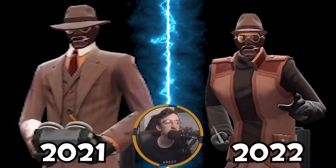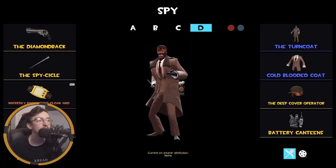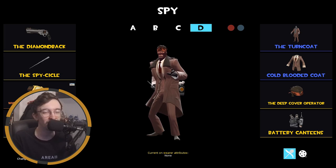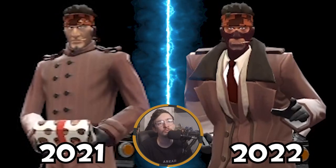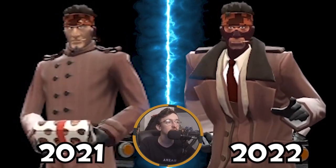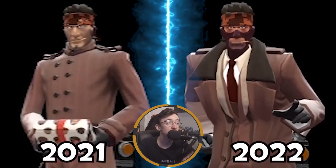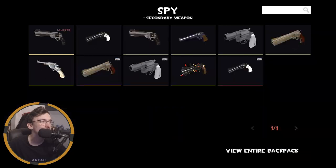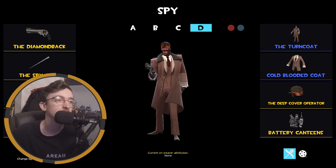The main purpose of this loadout is to use the Tactical Turtleneck, which looks really nice. My MVM Spy loadout — I don't play MVM Spy at all, but I wanted something that looks good. The Cold-Blooded Coat was the most recent Spy coat and it looks very nice. You can wear it with the Turncoat and it barely clips. I've also got the Deep Cover Operator and the Diamondback.